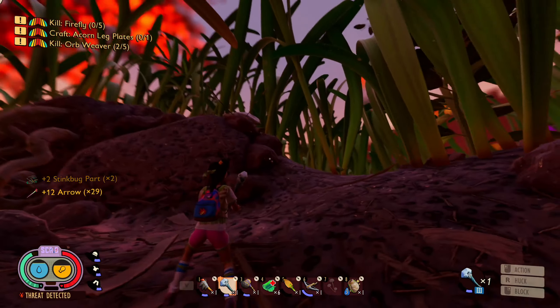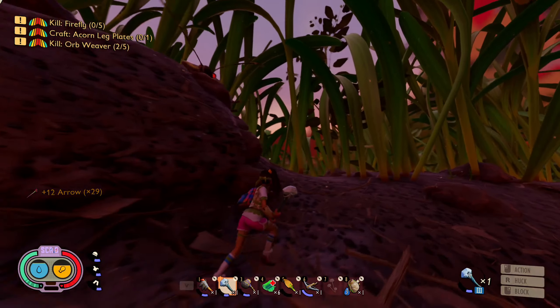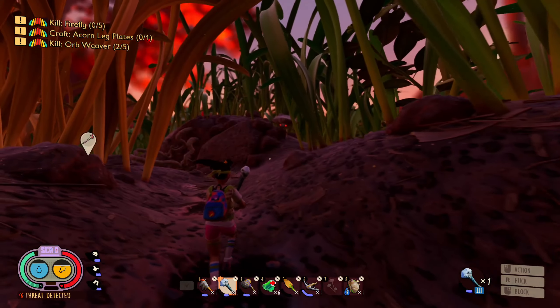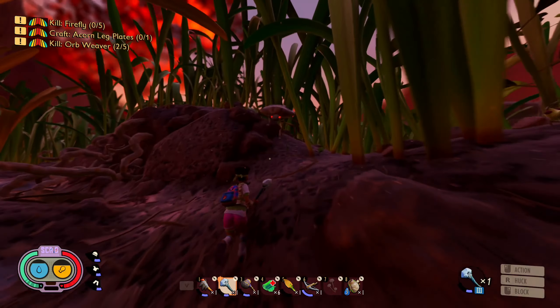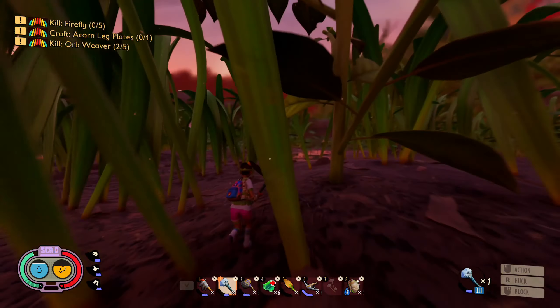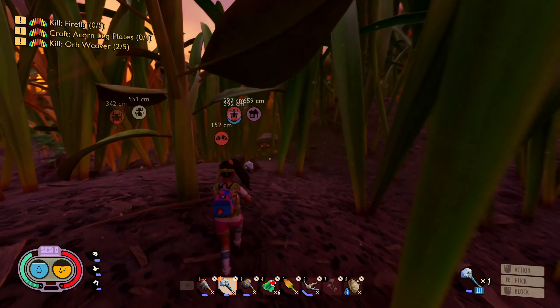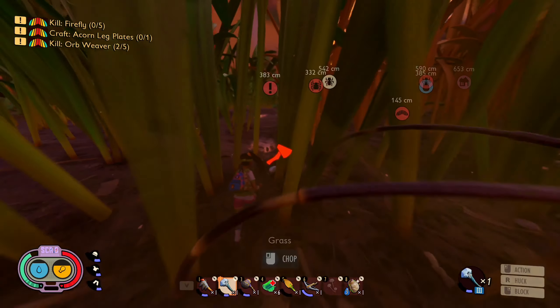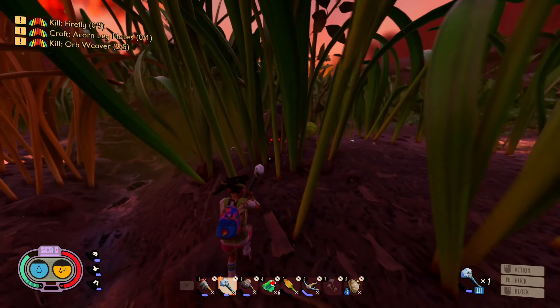As you guys can see, he's gonna go aggro and he's gonna jump. He always makes the sound as if he's going to jump but then gets blocked on something. There we go — as you guys can see, he gassed, but if we still have his attention, he'll still crawl after us because he's aggro.